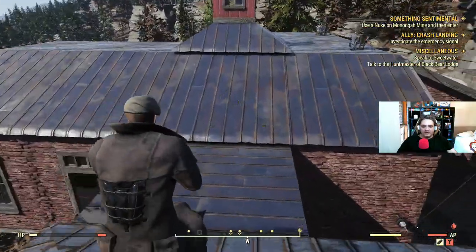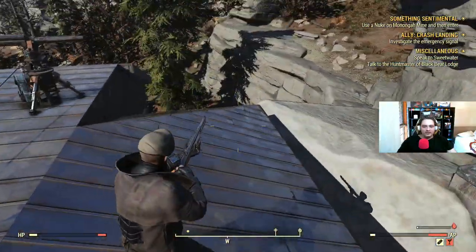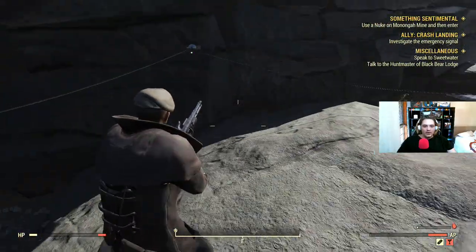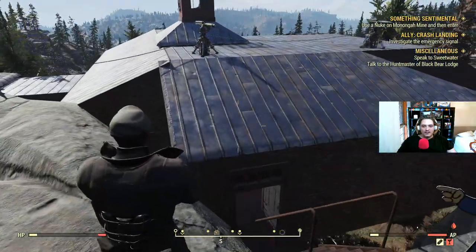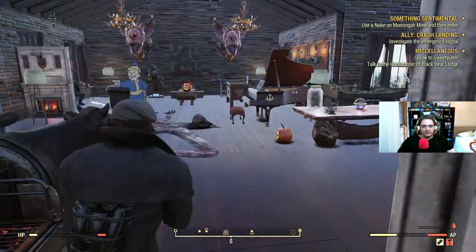Today we're just doing nothing. We have a chill game. We're going to be doing some play around, maybe do some looting. Find out where I can get those ingredients for my power armor. I have got power armor. I did have armor on it, but for some reason I must have gotten rid of it without thinking.